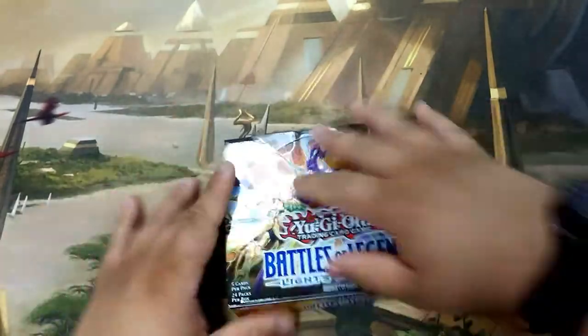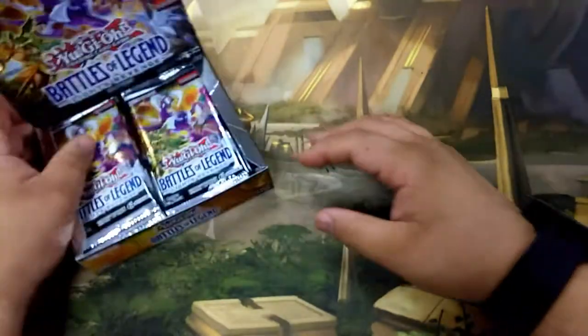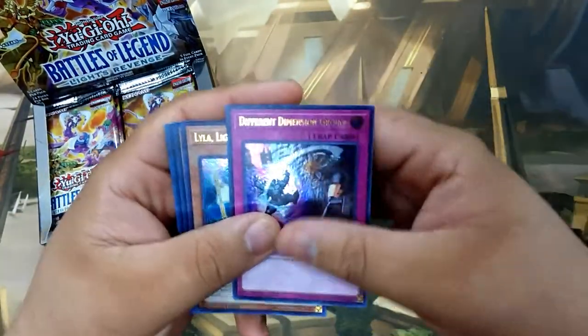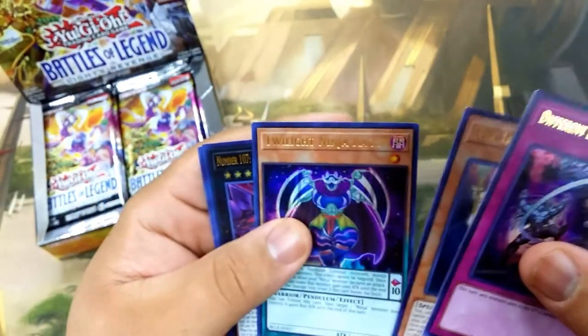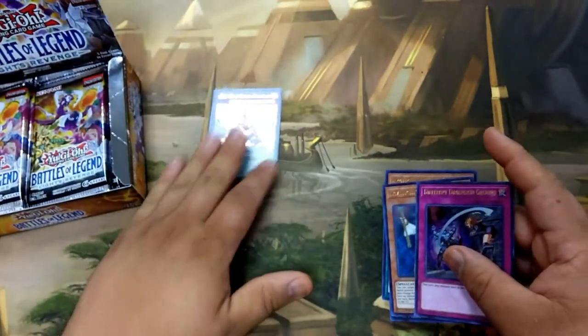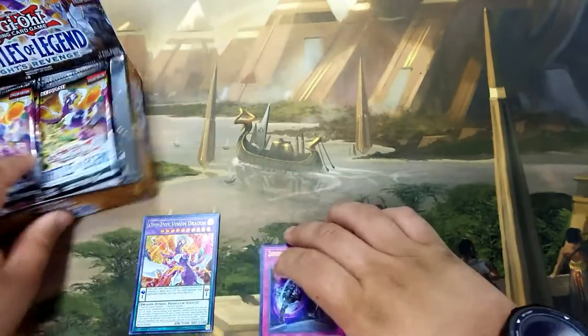We are trying to pull a Minerva, probably some Denko Sekas, just some good stuff — some average stuff that everybody wants to get from this. Starting off the first pack, we get an Ultra Rare: Different Dimension Grounds. That's beautiful. Also Lila the Lightsworn Sorceress, Twilight Ninja Kagan, Tachyon Dragon, and the cover card, Odd-Eyes Venom Dragon. We'll put the secret over here to avoid glare and just collect the Ultras.